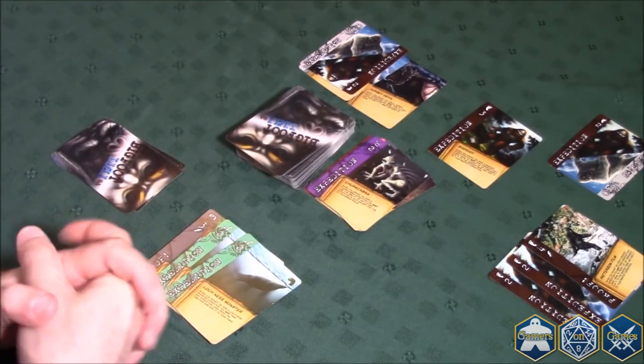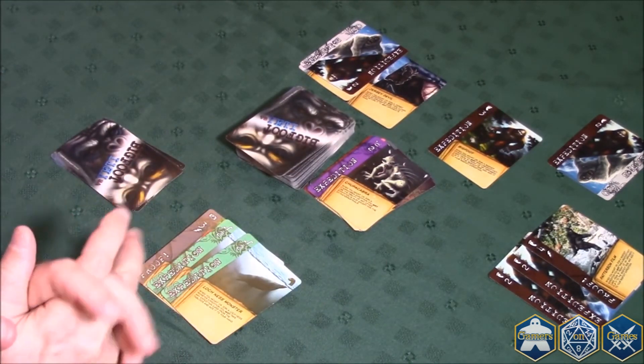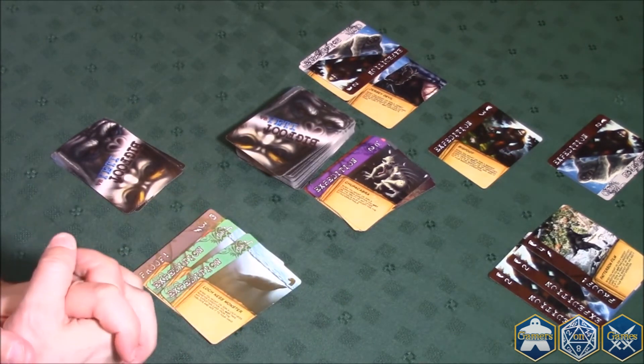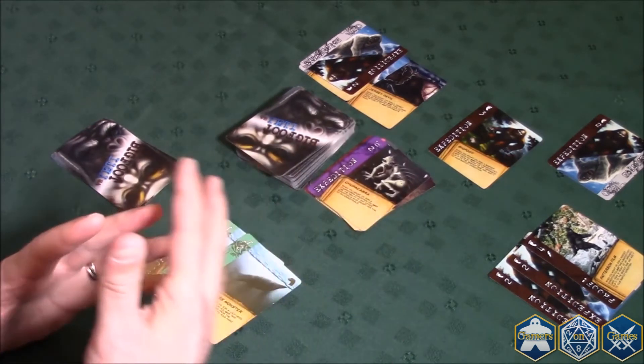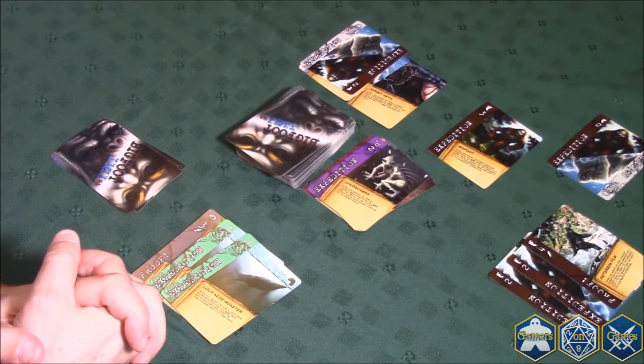Everyone's points are added up, the cards are collected, dealt again, and another hand is played. You play until one player crosses a hundred points. When that player does, whoever has the most points at that time wins the game. Usually that takes three to four hands. And that's Bigfoot versus Yeti.